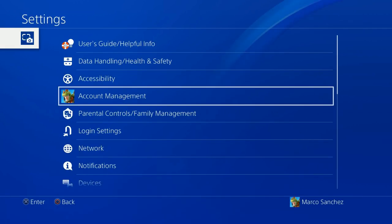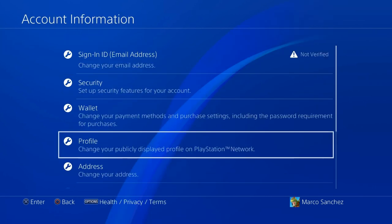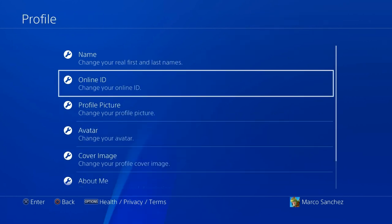You want to go to your Settings, after your Settings you want to go to Account Management, and then click on Account Information, after that you want to go to your Profile, and then you want to go to your Online ID.